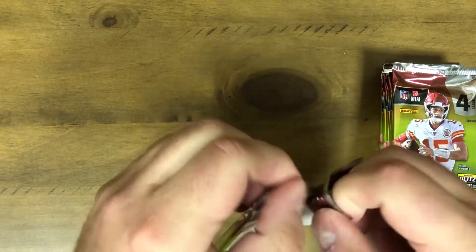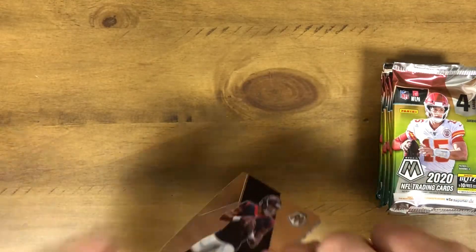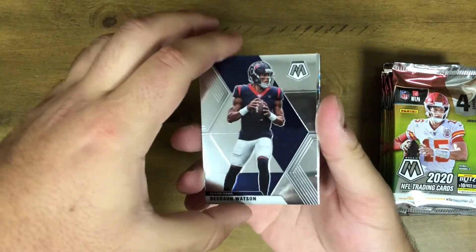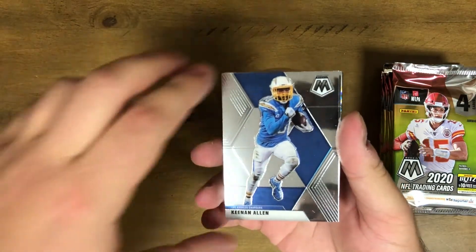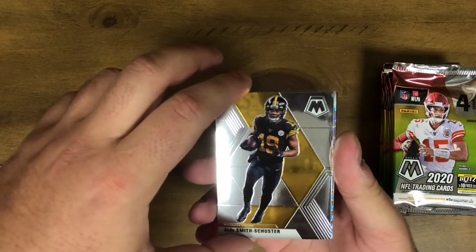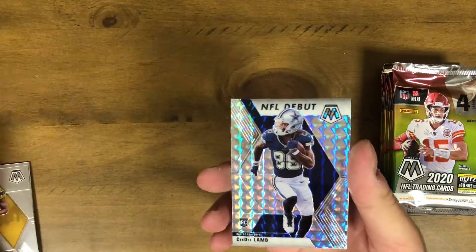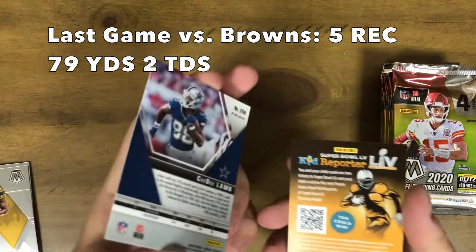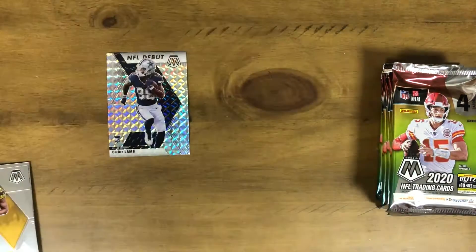We are looking for those rookie QBs — Joe Burrow, Tua Tagovailoa — and not a bad start here with Deshaun Watson, Justin Herbert, and some of those other guys. Keenan Allen, JuJu Smith-Schuster, and this is going to be a Silver Prism. And boom — I was about to say it while I was getting the next pack open. That's the Kid Reporter code for whoever wants it.